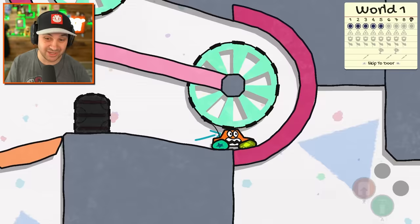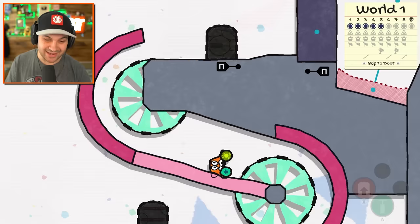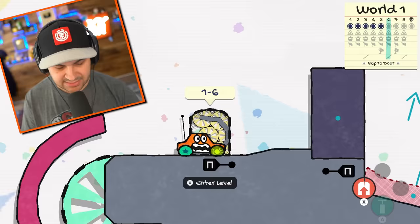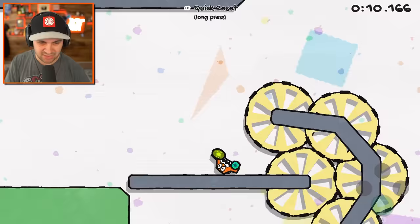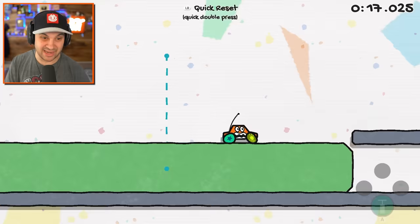I bet these levels are going to get real, real hard, though. This is only the beginning, so we're definitely going to see some crazy stuff as we progress. It's one of those button things that we need to press. I'm about to get squished, aren't I? In a world where everything is made out of jelly, it's pretty sweet. Because it's really hard to get hurt.